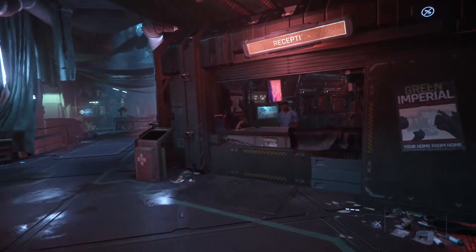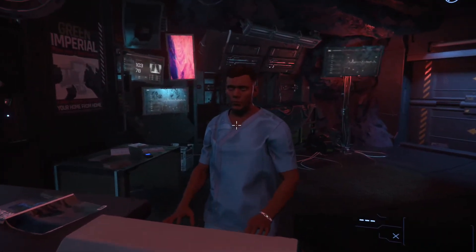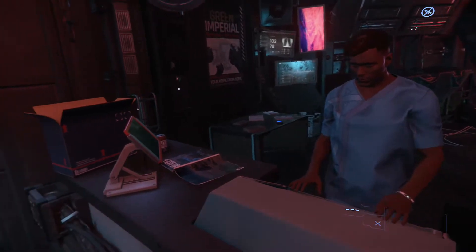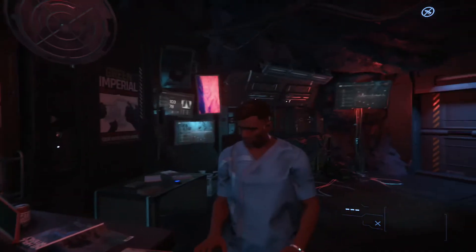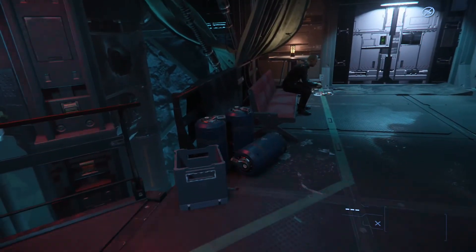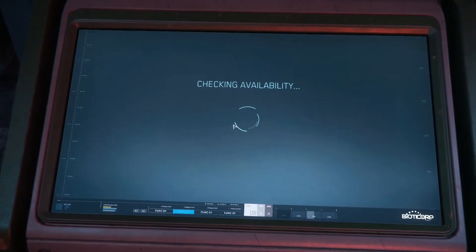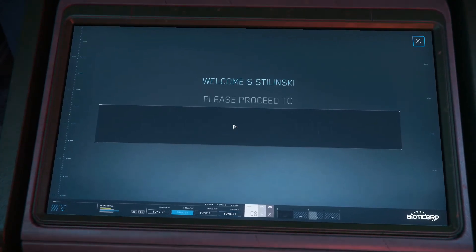Most pedig nézzünk be jobban a klinikára, ahol egyből egy recepciós pultnál találjuk magunkat. A pult mellett van egy konzol, ahol szobát kérhetünk magunknak. Az enyém a B1-es szint 1-es szobája, de mivel csak látogatóba jöttem, ezért nem sietek.